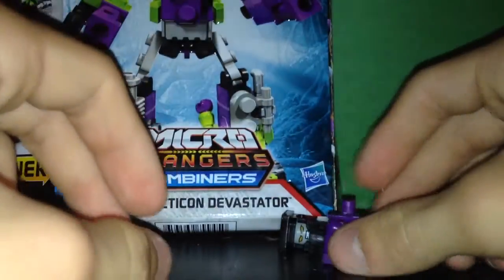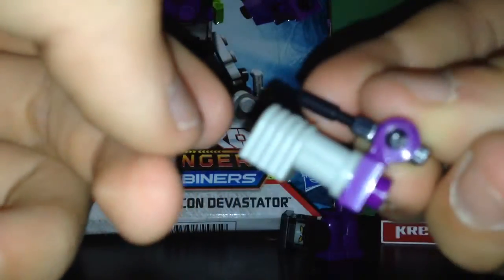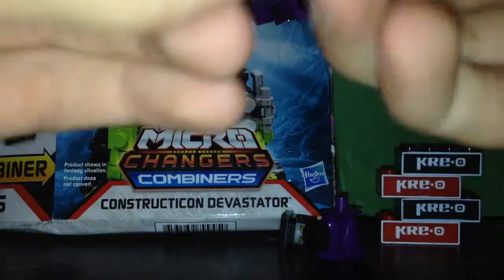There we go, and the leg like that. If you can see it, we have the wheels on the legs. These Constructicons are weird — build a piece like this with a machine gun on there.